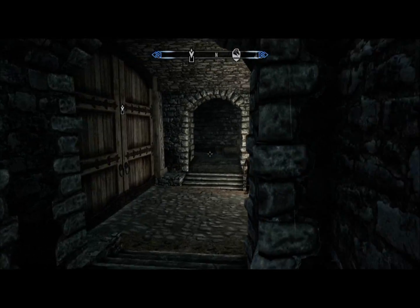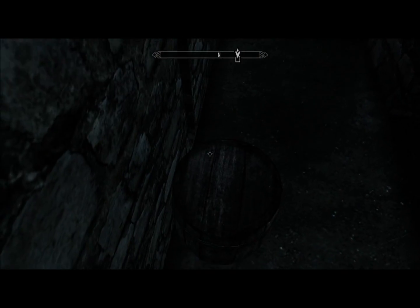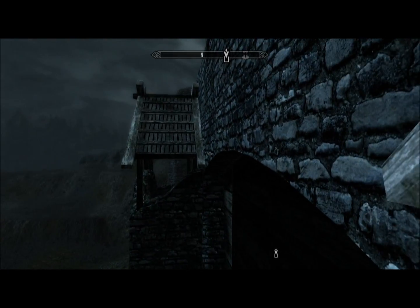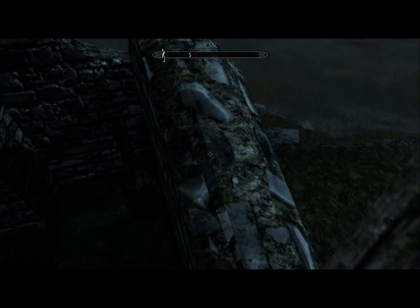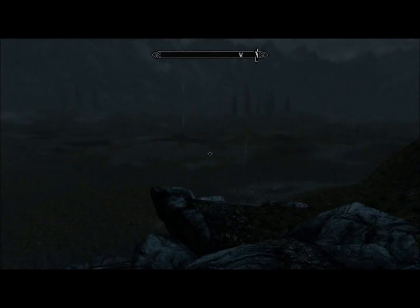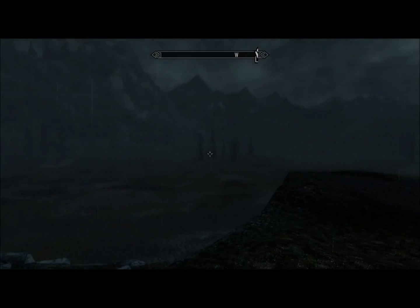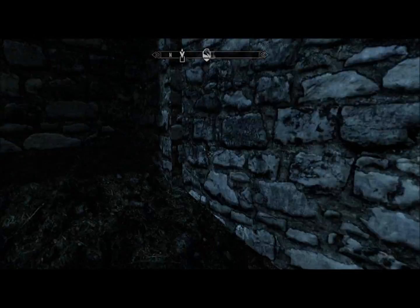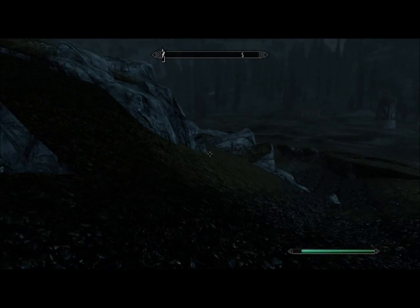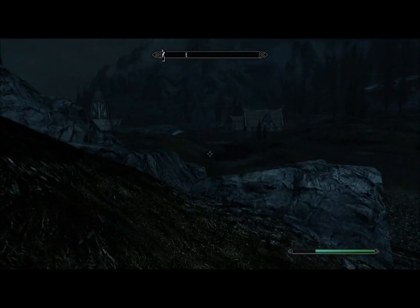As soon as you fast travel, take a right and get in here. Jump up on this barrel — it's simple — and you want to jump that way. Try not to hang too close to the edge because it'll knock you right down. Then just walk across here and right out this window. If you look, you are technically out of the map. Obviously if you were to come out that door it looks a bit different.